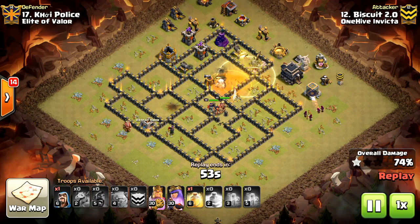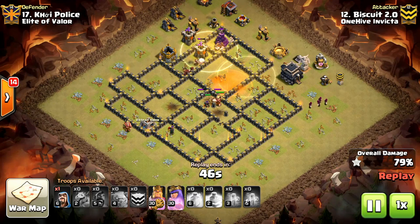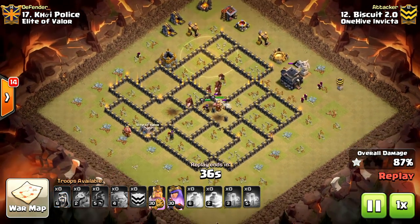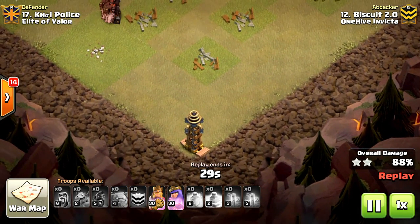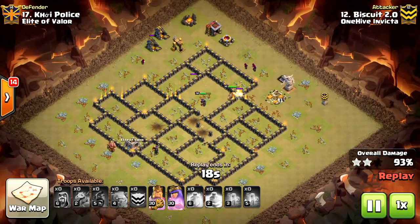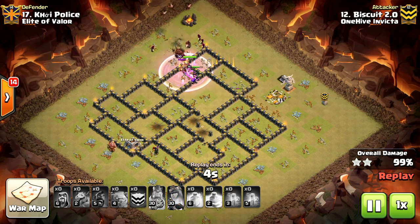He's got a lot of hogs left. He didn't have to waste any spells, but he did a very good attack here. It was very thought out and methodical. He's a solid attacker anyways. Look at this — a troll Tesla, of course, you'll see that sometimes. And the base places double giant bombs there, which had he not had so many hogs and his queen and king up and a whole bunch of wizards, that probably would have worked out well for this guy on defense, but not today. Biscuit crushes them. It's a solid attack there, Biscuit my man. Shout out to you.